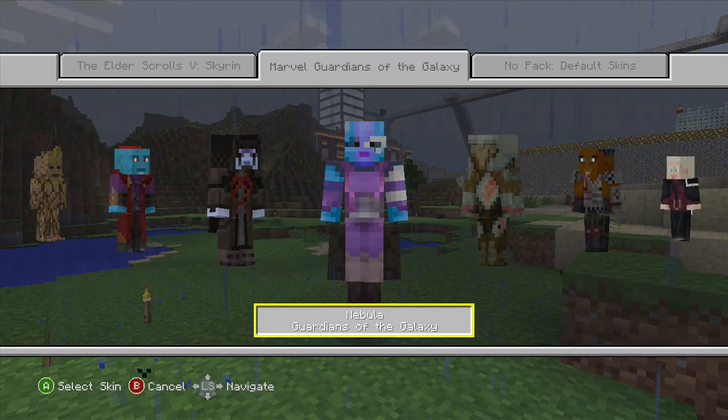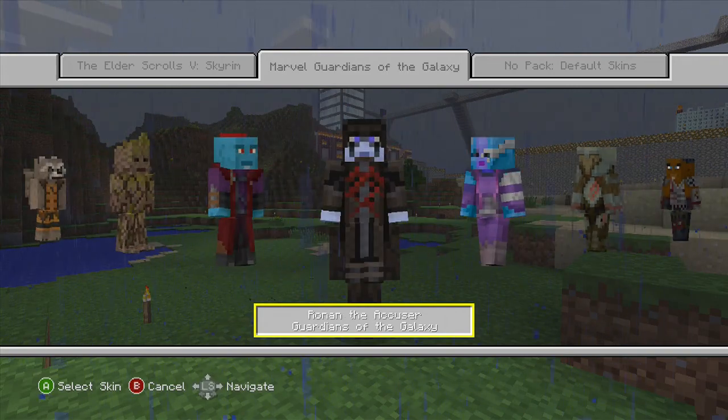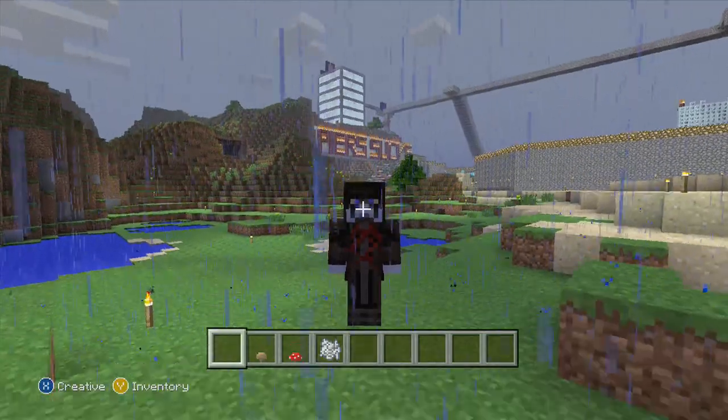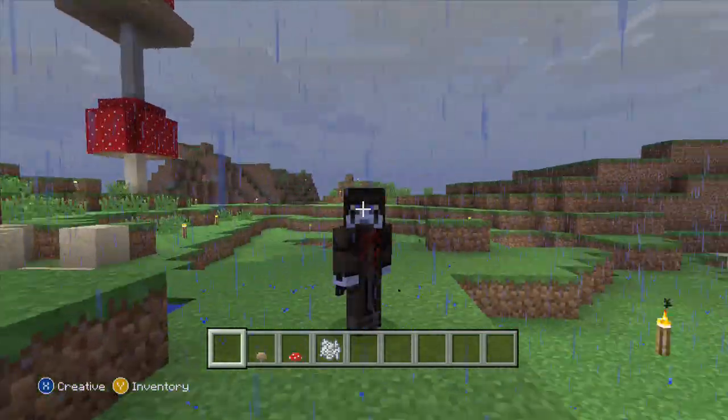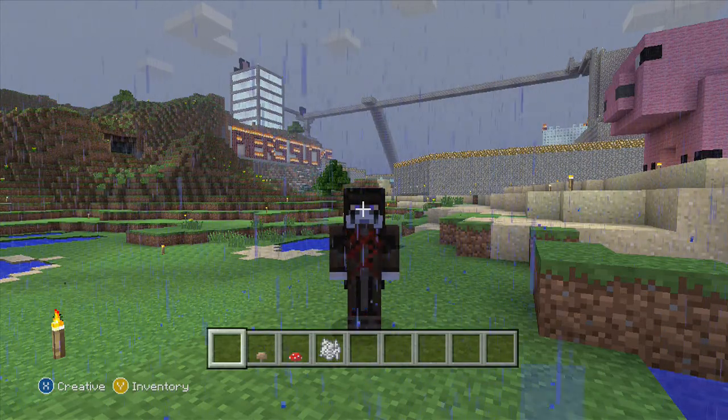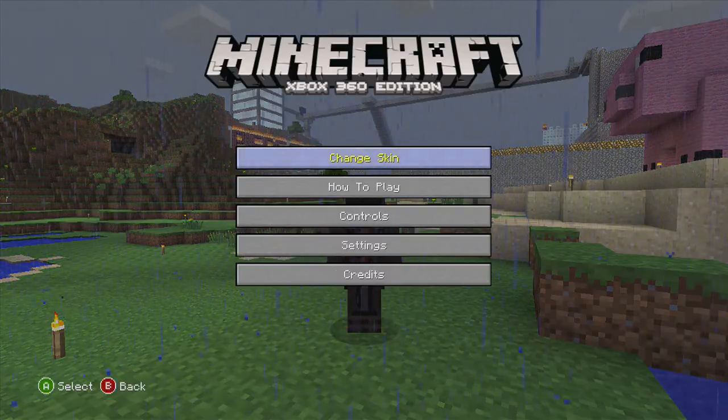You have Yondu, the gladiator Ronan the Accuser, Nebula the sister of Gamora. Let's have a look at Ronan quickly — so let's come out of there. There he is, little spin, yay. Okay let's go back to the other skins.